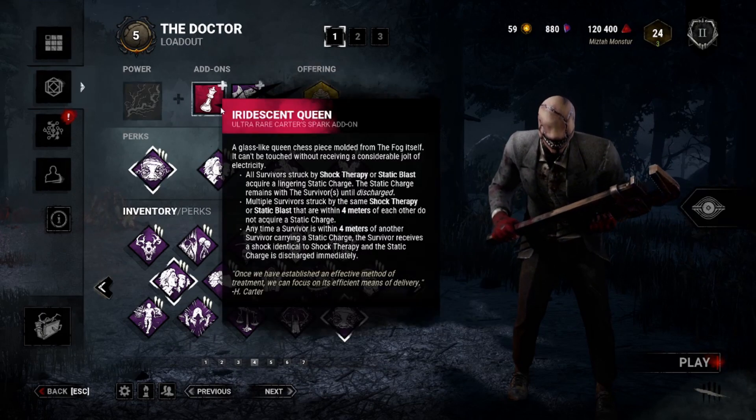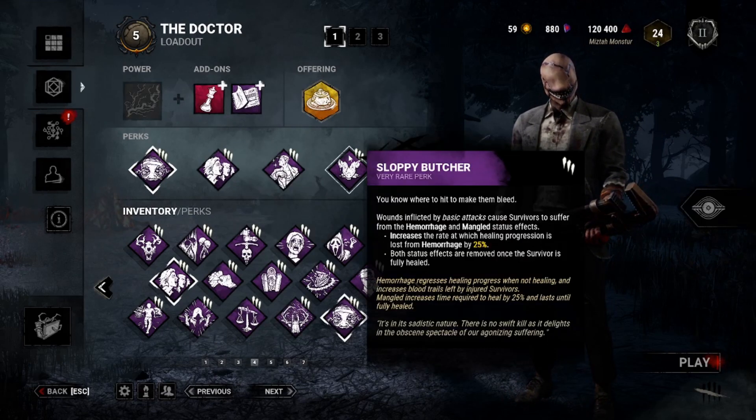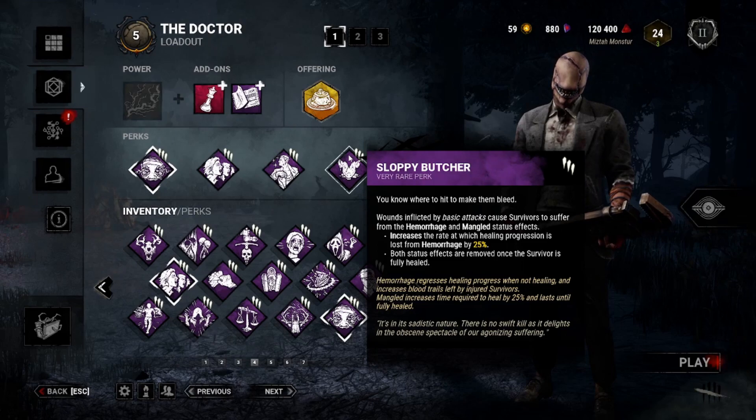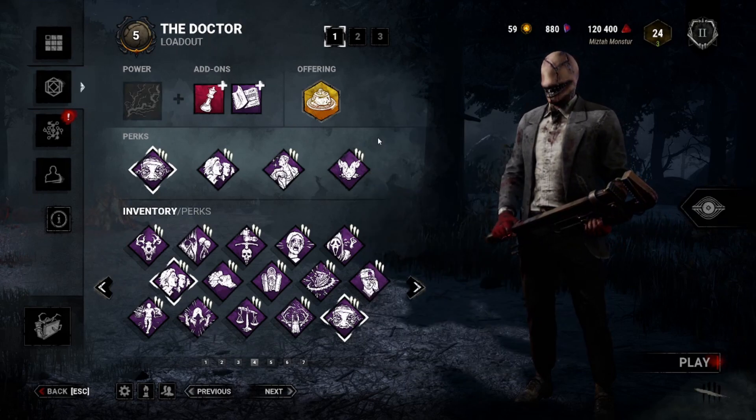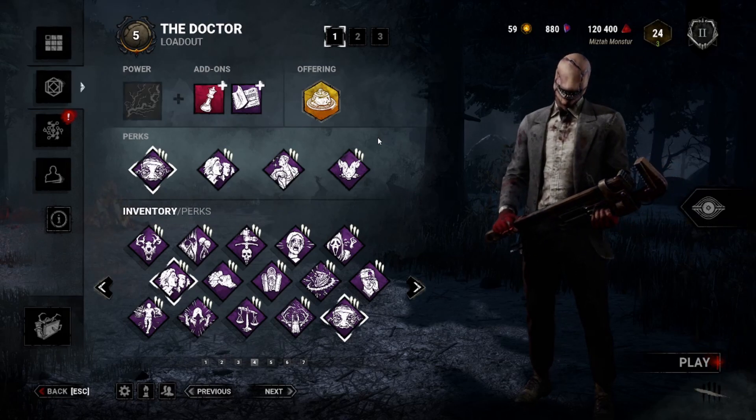Also, if people are gaining charges with Eerie Queen and quickly going up in madness, they won't be able to heal, meaning Sloppy Butcher will do its work in the background. So yeah, that's the idea — that's the build. And with that being said, roll the clip, and I hope you enjoy.